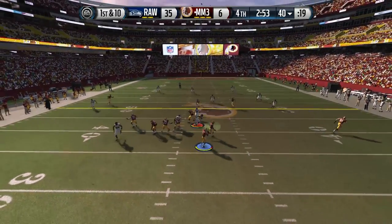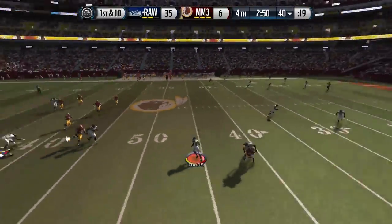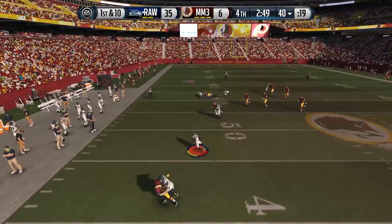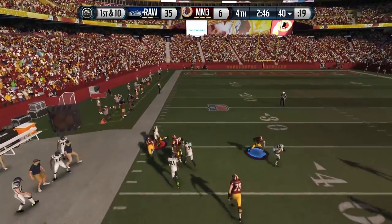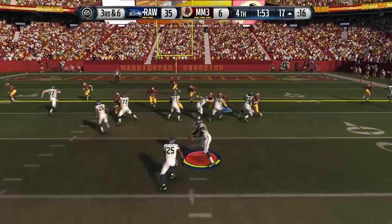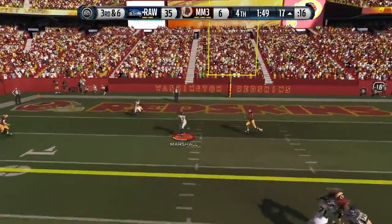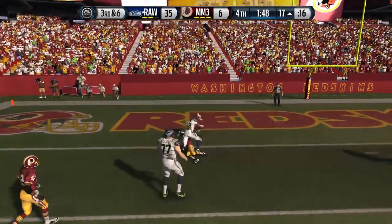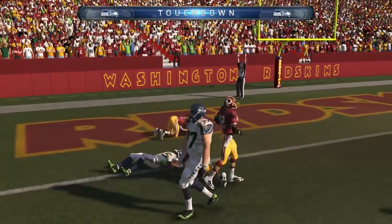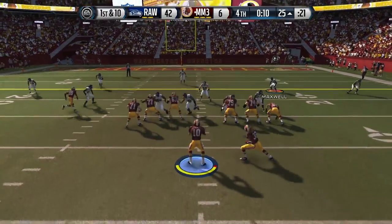He's back on offense and throws another interception — I think that's his fifth of this game. Obviously a terrible performance throwing the football. Vontae Davis nearly brought that one back. But then Cam Newton breaks a tackle and throws to Brandon Marshall, who fights for the extra yardage all the way into the end zone for another touchdown — 42 to 6.